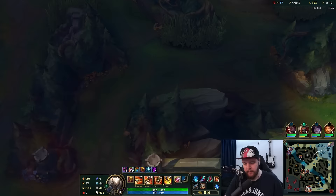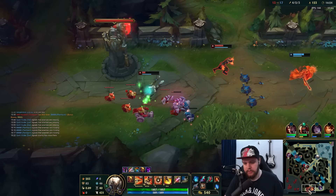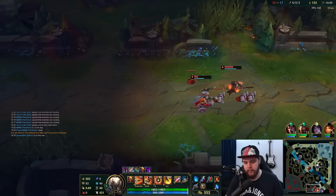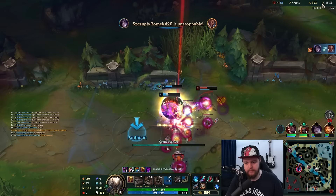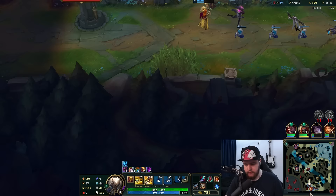Nocturne is such a pain - fair play. It's really hard for me to do anything against him in return. Lethal Tempo kicks in, he has spell shield, he has fear. I probably should have empowered W'd him rather than shielding, but it's just not ideal - that champion is painfully annoying. Very good duelist, especially with spell shield and fear combined. I kind of want to ult bot lane and run there. I'm going to run bot and ult there.